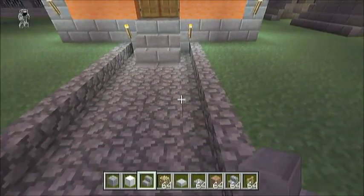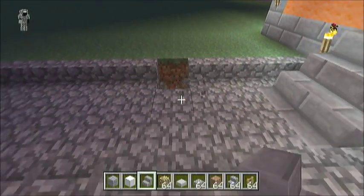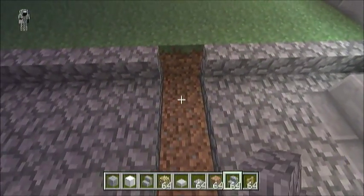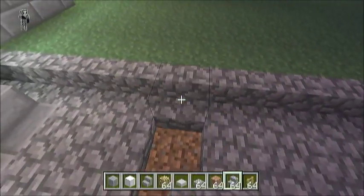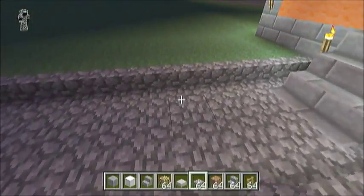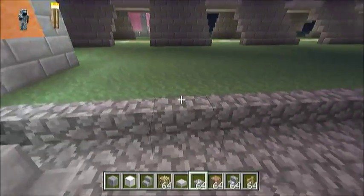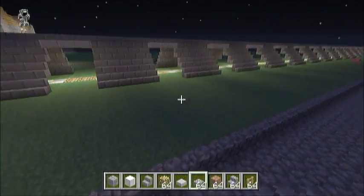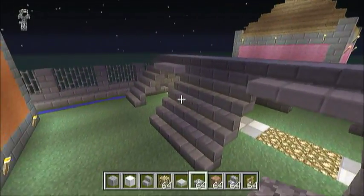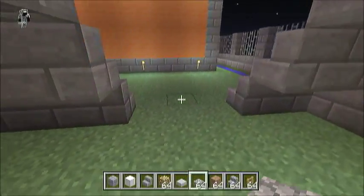We're going to branch the paths off to different buildings. How we built these paths is very simple — it's just a stair on each side and then two stone slabs, or half stone slabs if you want to call them that. It gives a very good effect; it makes the path look like it has curbs raised on each side, which makes it look a lot better and gives it a bit of depth.